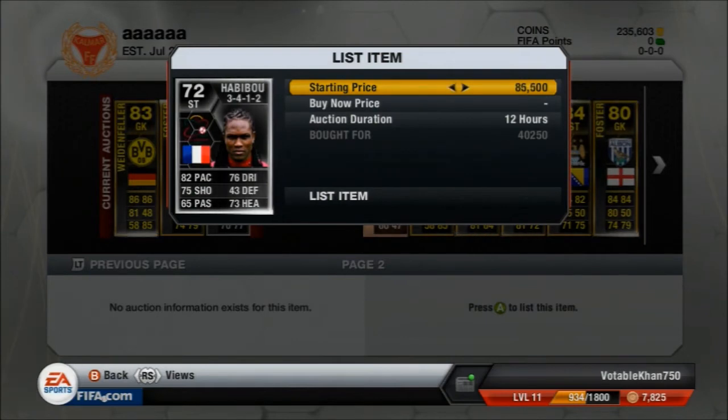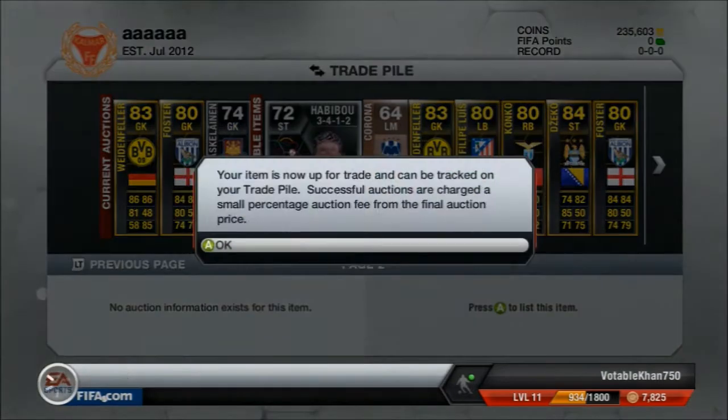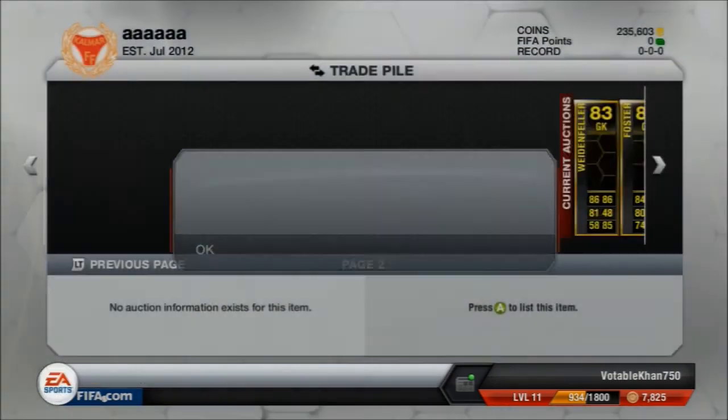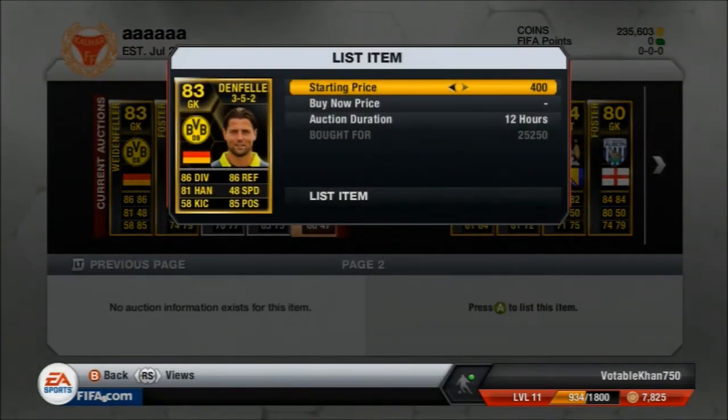Next we have another Habiboo — striker Habiboo from the Pro League, really good stats, he's the second in-form. Going to try and sell for 60k because someone is price fixing him at that price, but he doesn't sell for that in the end and you will see what happens — I think I do make a loss on him somehow. But since I picked him up for around 1,000 coins, it's not going to be a massive loss.